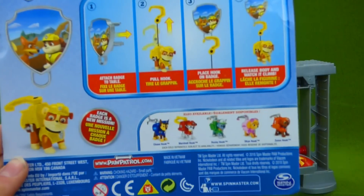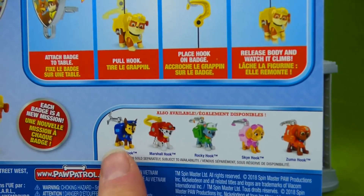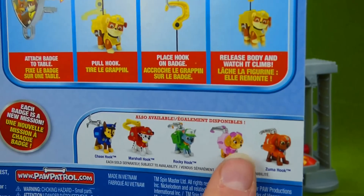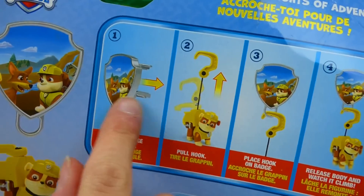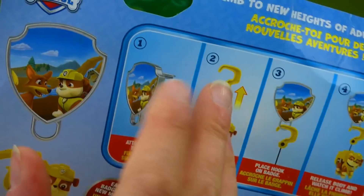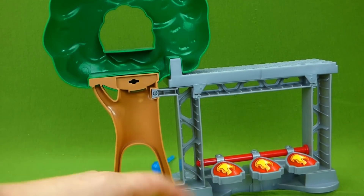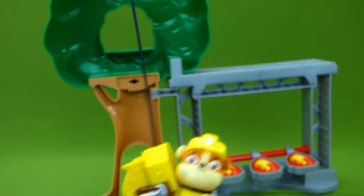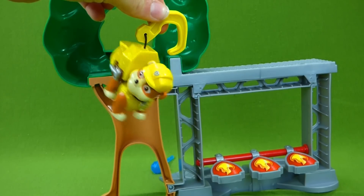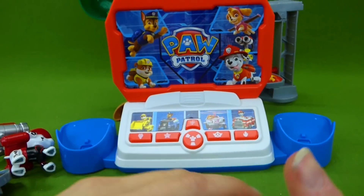Now you guys will have to keep an eye out because there are lots of other Paw Patrol pups with hooks, and we have got some of them coming in the mail. I don't think we've found Skye yet, but we've got Zuma, Rocky, Marshall and Chase, and we will show you all of their neat pup badges that change. They've all got hooks, so they'll have lots of fun missions to do in some of our new videos. I hope you enjoyed seeing Rubble on the double with his cool hook and the really neat command center and the walkie-talkies.